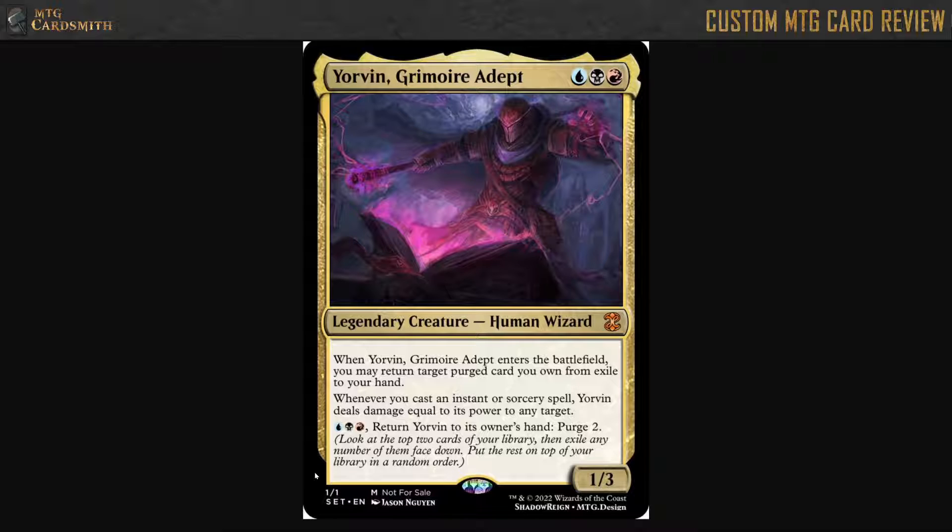I would give this guy a seven out of ten. The concepts are good, he just is a little bit too weak for his cost. So yeah, that's my review of Yorvin — I'm going to give him a seven out of ten.